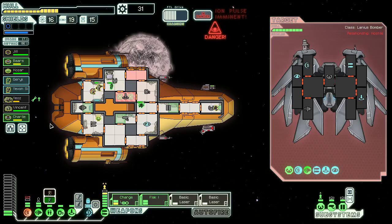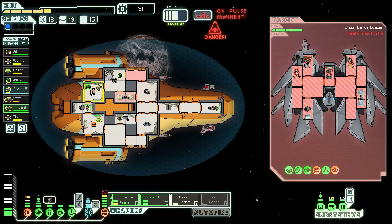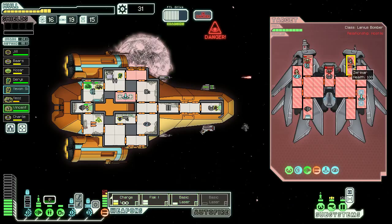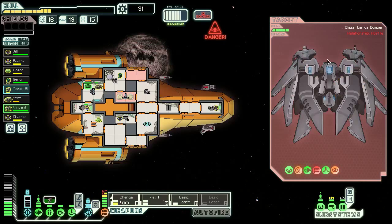Everybody back to base. Engie helped repair the shields actually. That missile hit but we're missing one basic laser — no big deal. Their cloaking system is deactivated. We're going to kill their shield personnel and keep firing on weapons. They want to surrender, but I'm afraid that's not going to work for me.